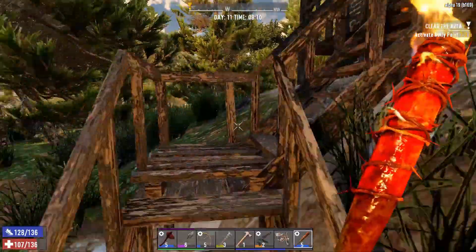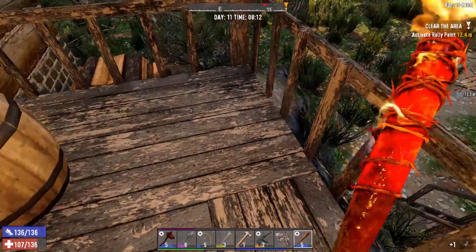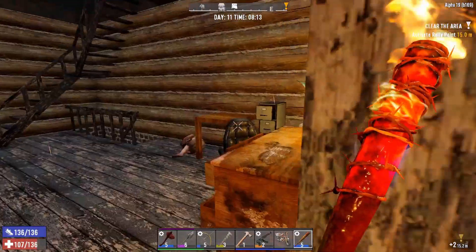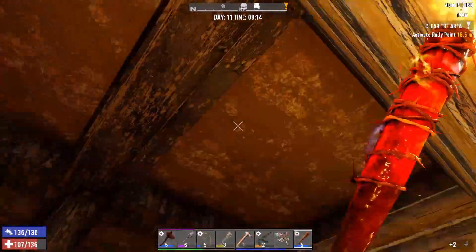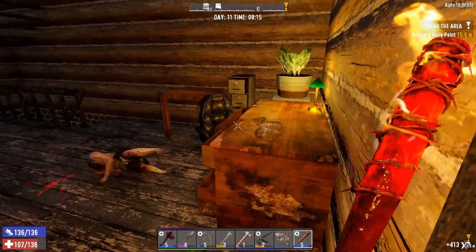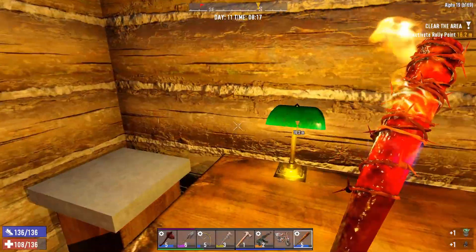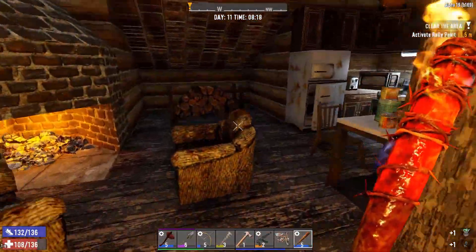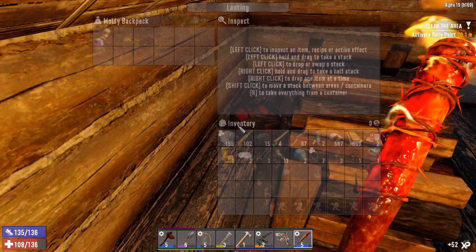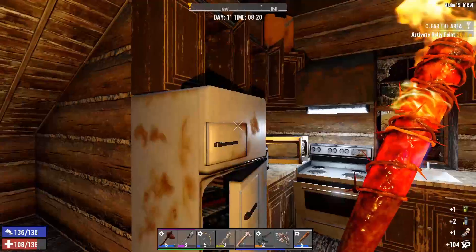I've still got 535 enemy kills - that's weird. My game stage is still 52, that's poor. The game difficulty is definitely set to Nomad now, it was Adventurer before. The game is being very laggy - is this the new update? Am I going to have to try and fix things? Hello zombies.